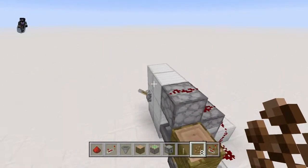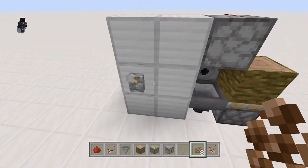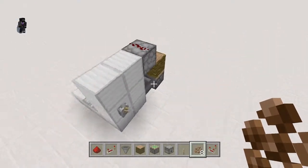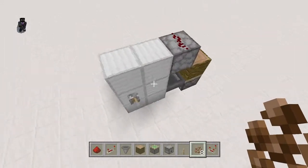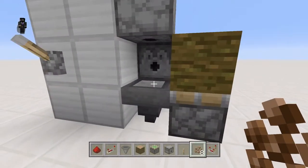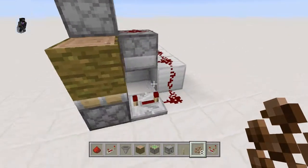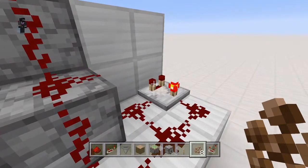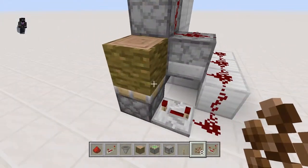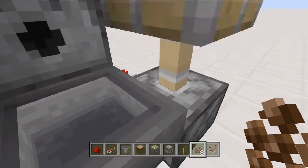So starting off, we have our little machine here. It's about four by four by four, if you include the lever and the redstone dust — they add a bit to the dimensions — but a stack of blocks in total. All it involves is one hopper, one piston, two dispensers, one repeater, one comparator, and seven dots of redstone.